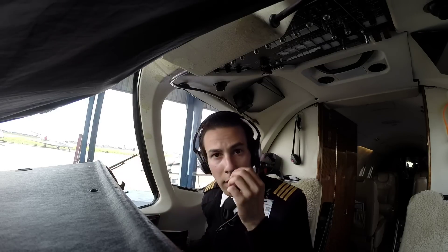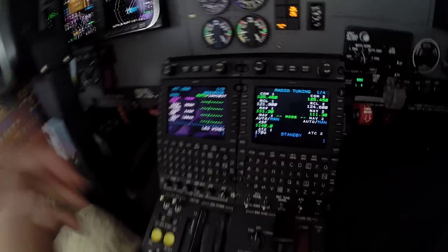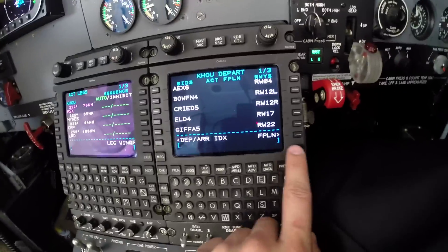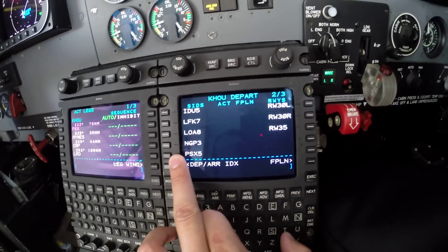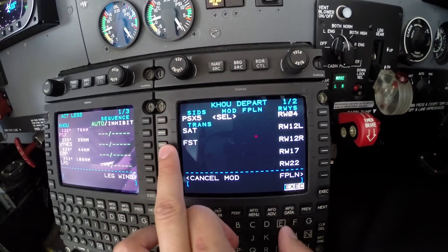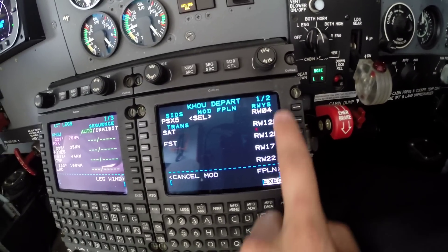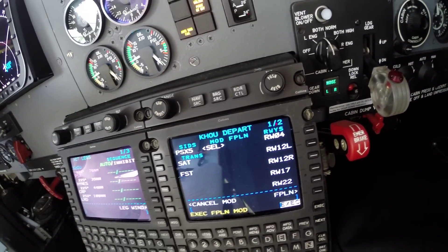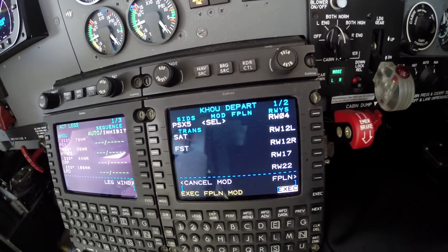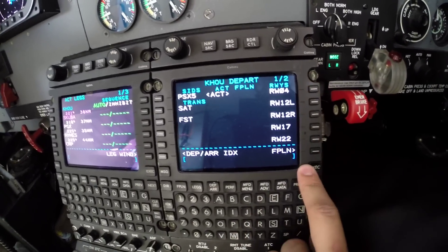We got the clearance with the departure procedure and transition, which is exactly what we planned. Now we need to enter this in the FMS. On the departure procedure page, we're looking for the Palacios 5 departure — we'll select that. It asks for a transition; since the Palacios 5 starts at Palacios, there is no transition. For the departing runway, Hobby is a special airport because the runway is assigned by ground control during taxi, so we'll leave that blank.